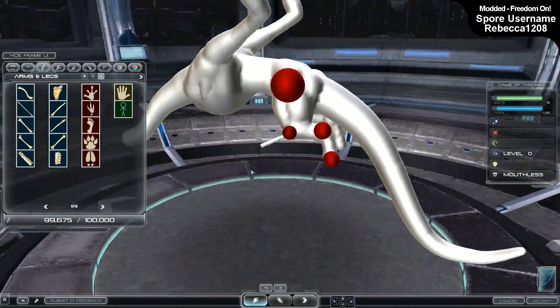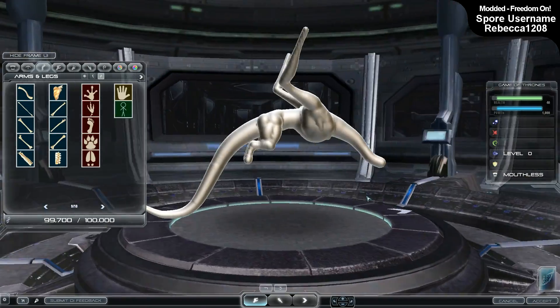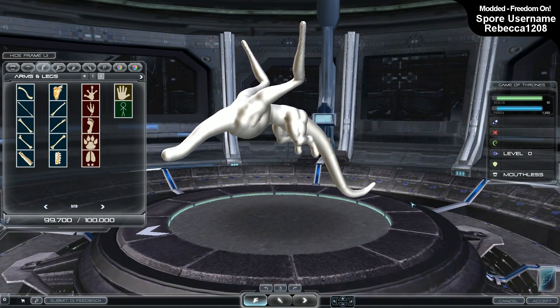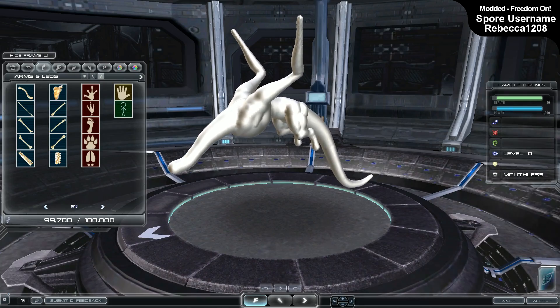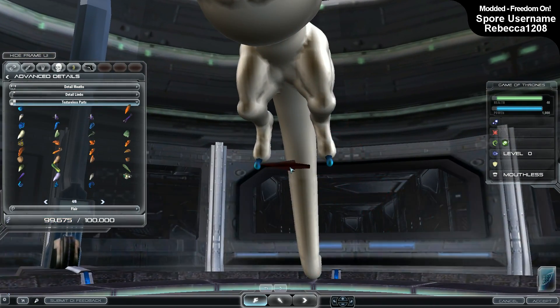I was quite lucky because I knew I was making a one-shot build anyway, meaning it won't animate. So I could throw animation out the window and use a different limb entirely, attached on top of the regular leg limb — which would normally look really nasty when animating, but in this case will be frozen, so I went ahead and did it anyway.